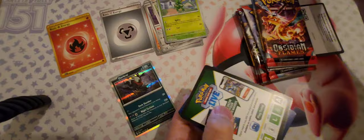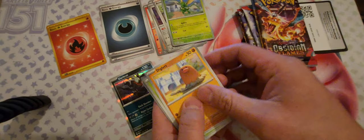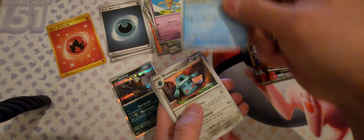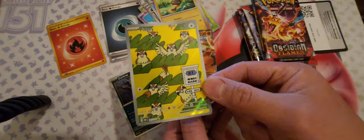Number two. So apparently Obsidian Flames has some really nice pull rate. It's got Basic Energy. I've got a Diglett, Rowlet, Battletoy, Innocent, Bronzong, Veretic, Charmigia, and a Cloth EX. That's pretty cool — two hits! I love these Full Arts.